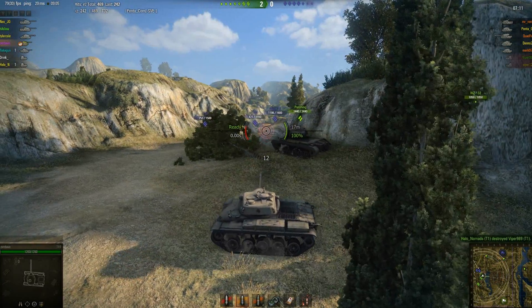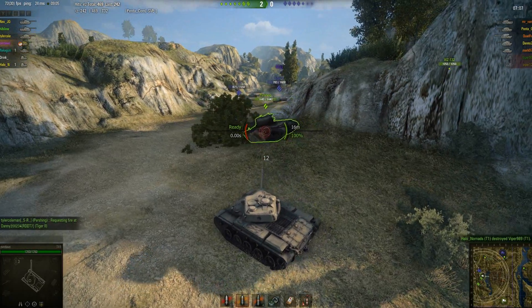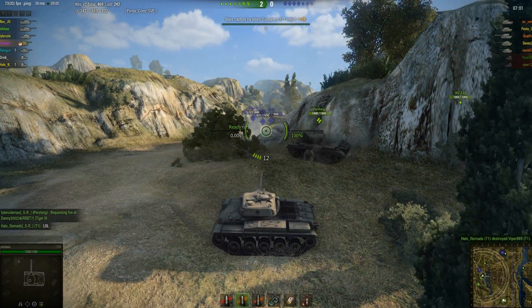Whereas I have to aim to damage them because I have no penetration, they really don't have to aim at me since I have no armor. I figure just get rid of them quickly so I don't disintegrate. Hopefully.